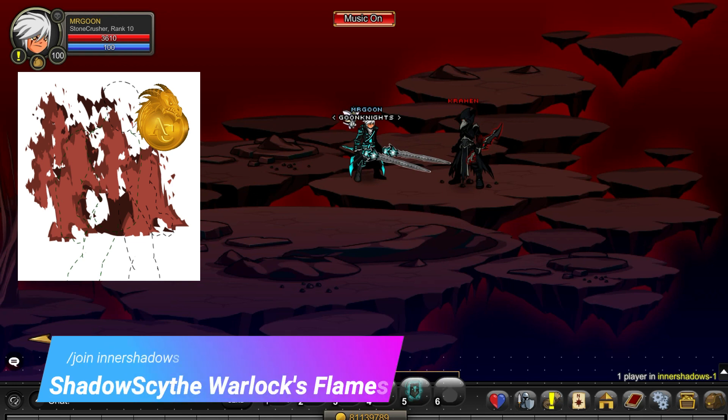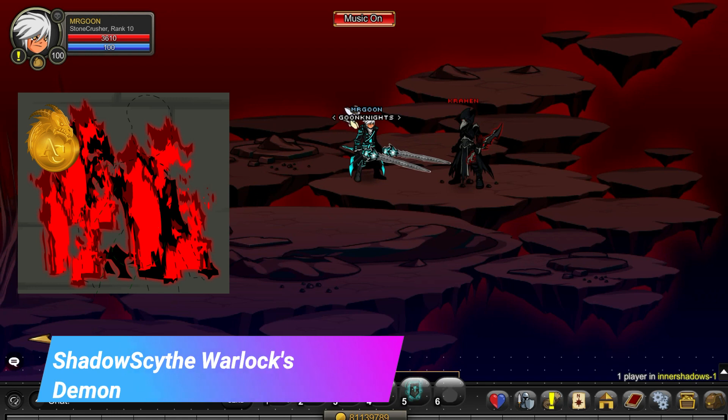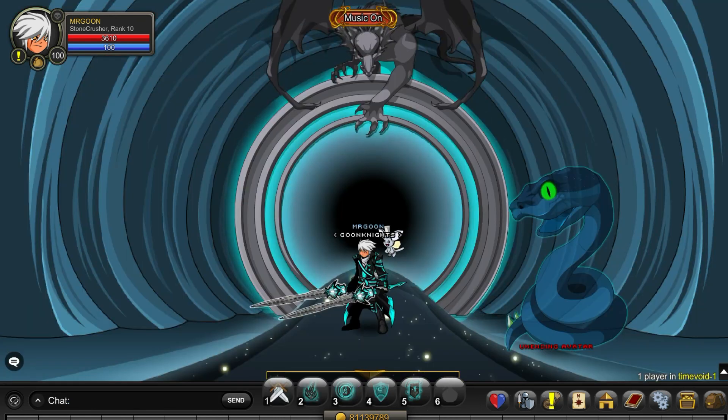Then again we've got 2 drops here and this time we are at Join Inner Shadows. You can get the Shadow Scythe Warlock's Flames, which again is AC tagged, and you can also get this very dark red version which is called the Shadow Scythe Warlock's Demonic Flames, which is probably the more preferred one amongst people but definitely worth going along and grinding out for that.